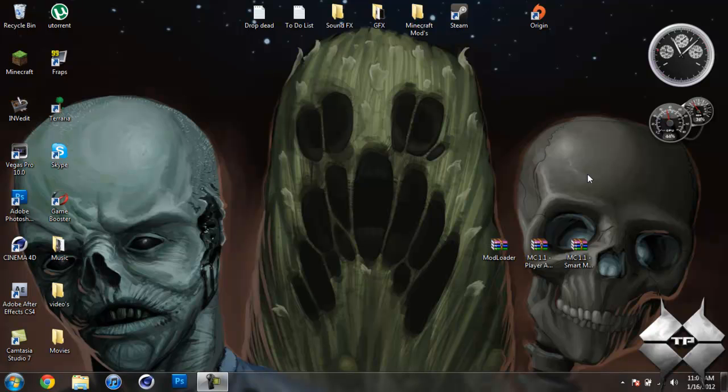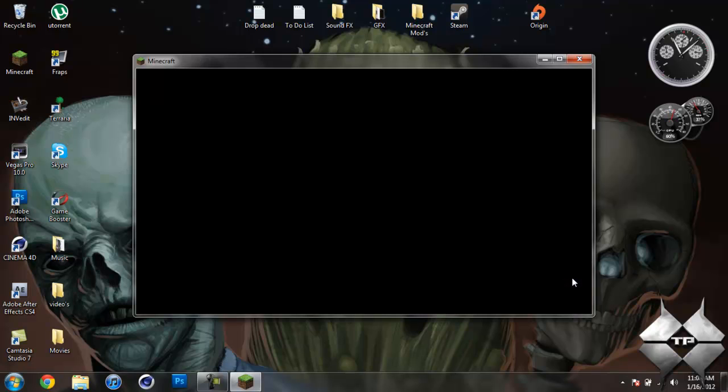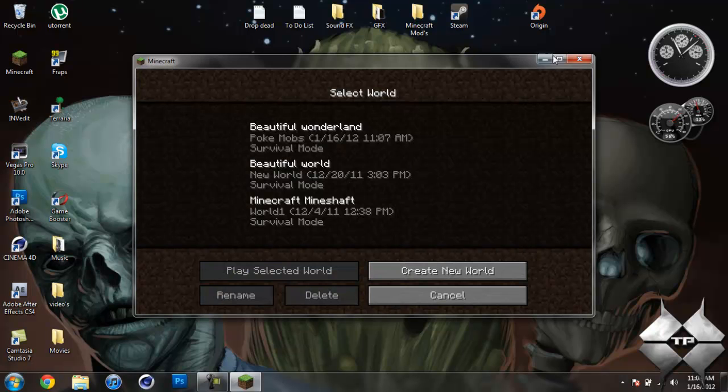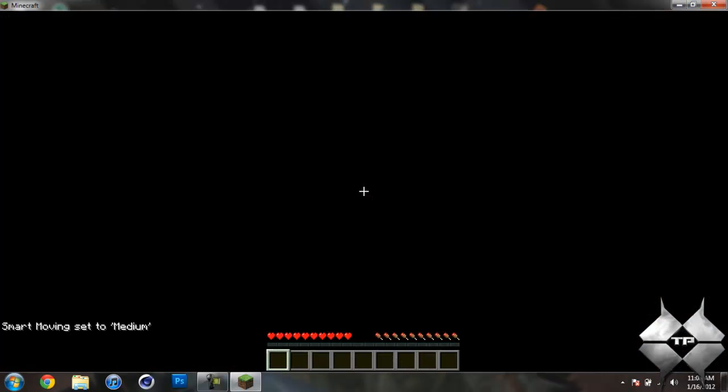What's going on everybody, Tactical Productions 7 here back with the Minecraft Mod Tutorial. Today's mod tutorial will be on the Smart Moving Mod, and what this mod does is it basically adds different movements that you're able to do and it makes already existing movements look way more realistic and a lot nicer. Let me go ahead and hop in my single player world here and I'll show you exactly what this mod does.